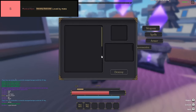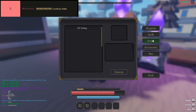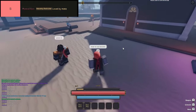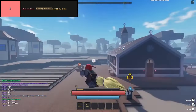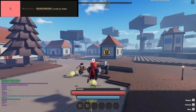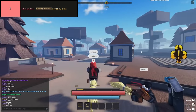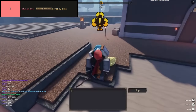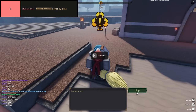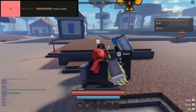Next on the list is Heavenly Restricted. This trait has a hefty minus 80% mana reduction, but makes up for it with plus 5 STR, plus 10 DEX, and plus 10 Constitution. On top of that, you get a whopping plus 50% to bludgeoning, slashing, and piercing damage. These insane buffs make it a fantastic pick for a wide range of builds. Lastly, we've got Loved by Mana, which gives you a sweet plus 250 mana and even adds a cool cosmetic aura — perfect if you want that extra mana boost and a bit of flair.